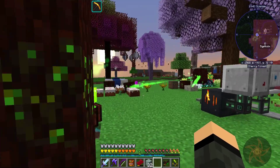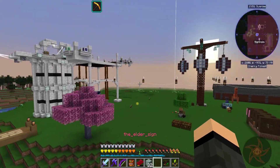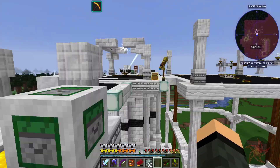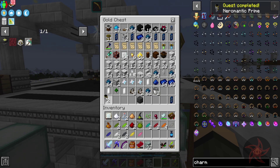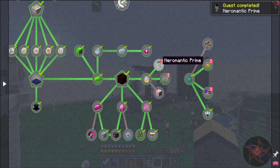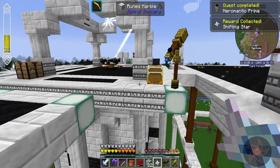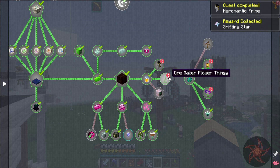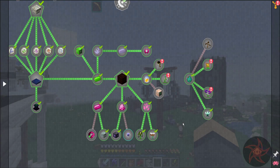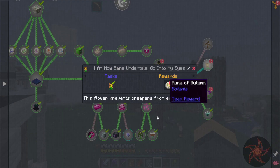There we go — my primes should be over here. Yeah, here we go. I only got that quest completed. Shifting stars are actually not bad — the downside is they don't stack. We've got stuff to claim — I still haven't claimed these. Rune of Envy and a Rune of Autumn.